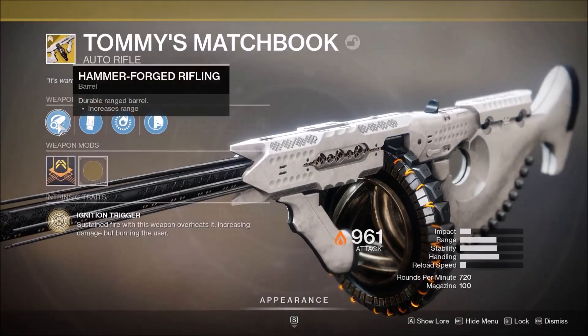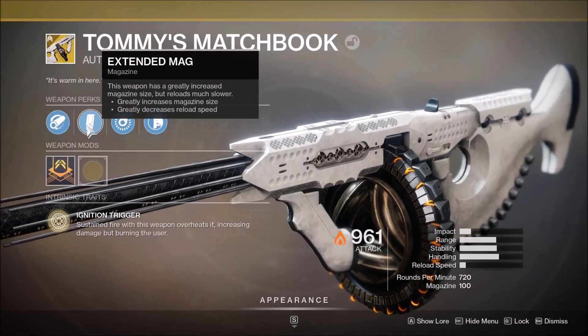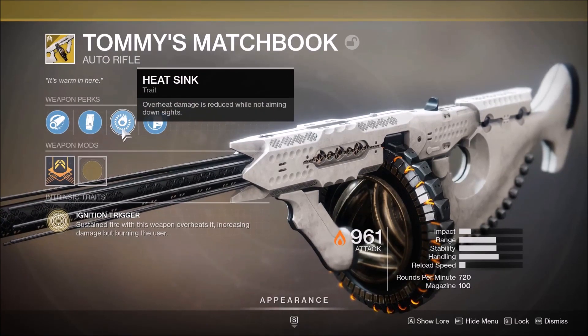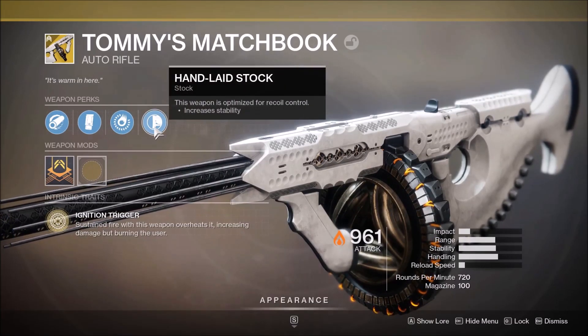Hey guys, Tglizzy here, and in today's Destiny 2 video, we're going to be talking about the Tommy's Matchbook. You can unlock this brand new Season of the Worthy exotic by either purchasing the brand new season pass or achieving rank 35 on your season pass for the free track.